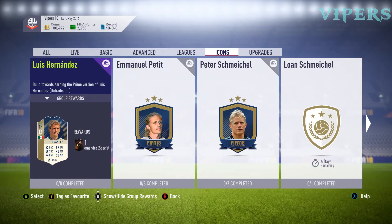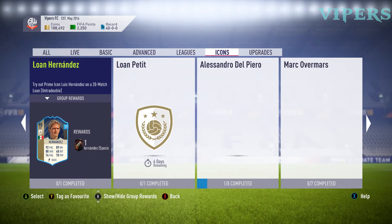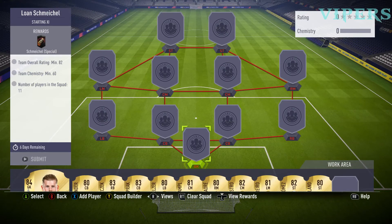Greetings people, Vipers again back with another SBC video. Prime Icon SBCs are out and we have Luis Hernandez, Petit and Peter Schmeichel as the Prime SBCs for Icons. We also have the loan version of them, and we are going to complete the loan version of Schmeichel today.